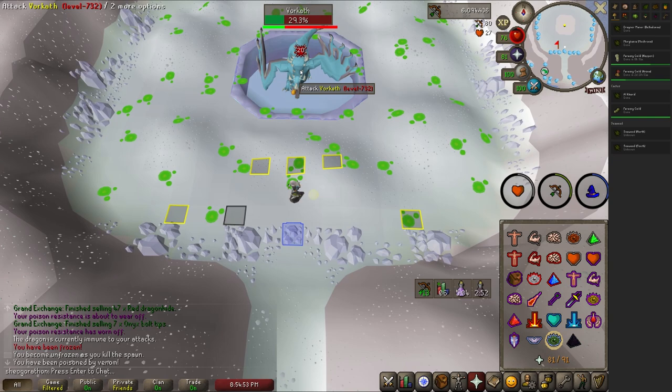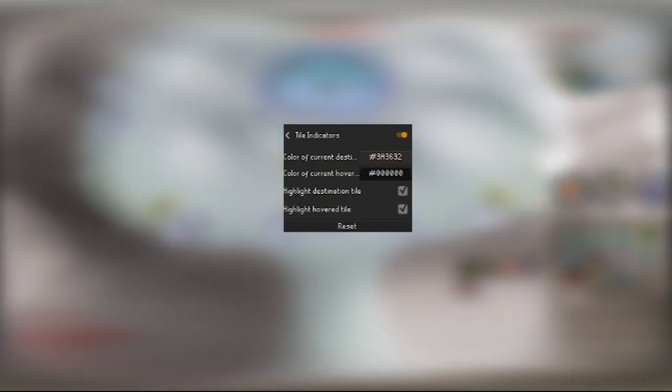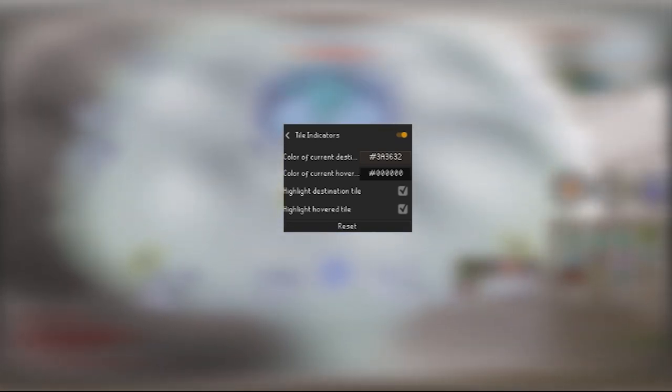Moving on to my UI setup, here you can see I highlight the extent of where his acid can go with these two back tiles and these three middle tiles, which I drop food on and stand on when fighting Vorkath. If you are standing halfway between Vorkath and the entrance, he will never place acid next to the exit. If you want to copy me, you can highlight tiles by holding shift and right clicking. I set up my tile indicator plugin to highlight hover tiles so I know where I'm going to walk before I click. I also change the destination tile color to 3A3632 — this is roughly the opposite of the snow color, making it very obvious where you are walking to. I'll be putting this color code in the description.